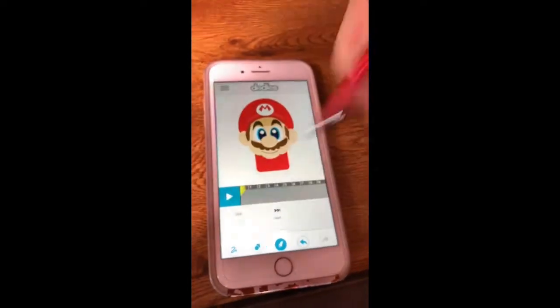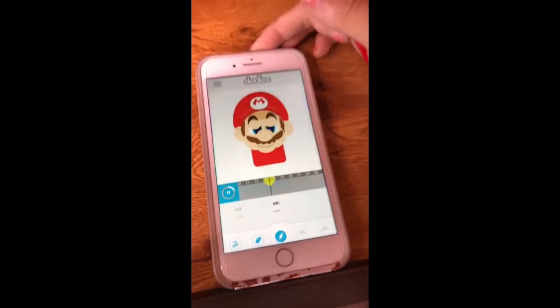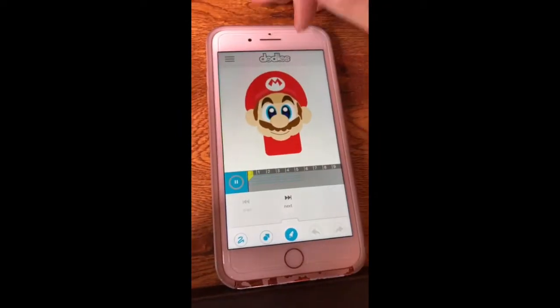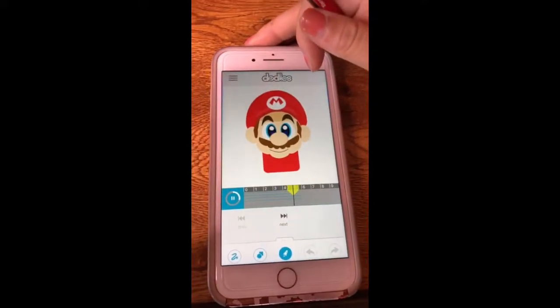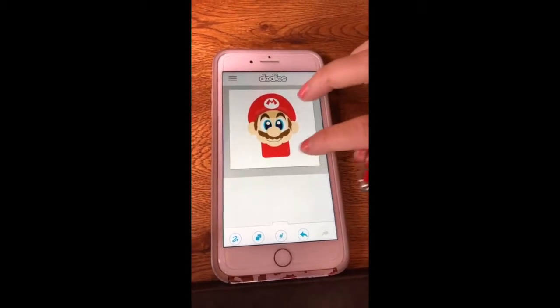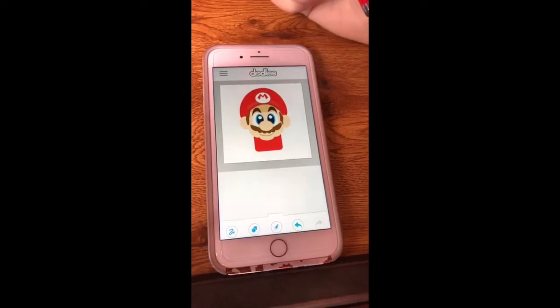So this is the Mario that I have. We're going to push play — you can see that I just have Mario blinking right now. Maybe he's a little sleepy, it's Wednesday. I wanted him to look kind of realistic, so I'm going to continue to build on him by giving him the start of the suspenders, and I can maybe have some bananas flying around in the background.